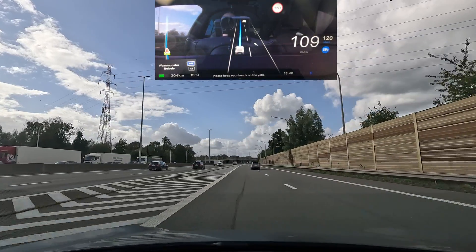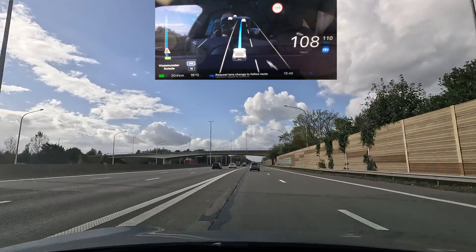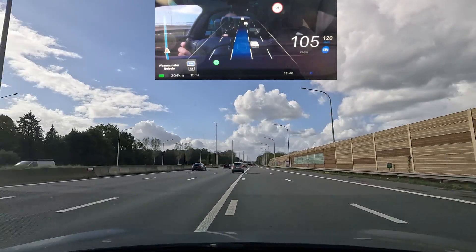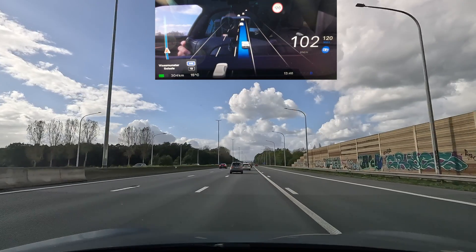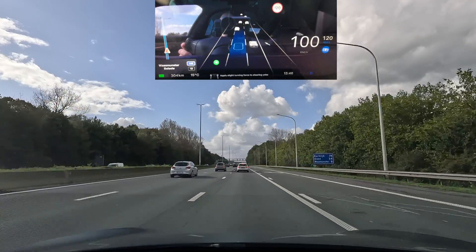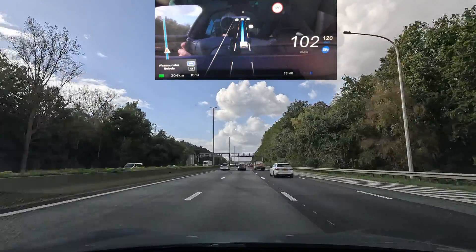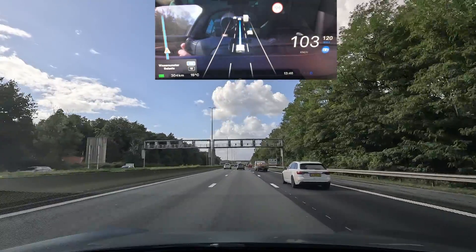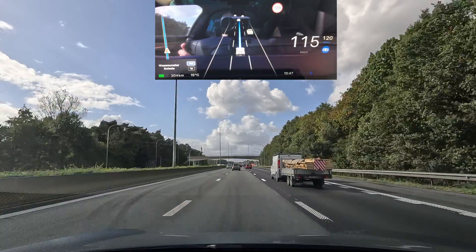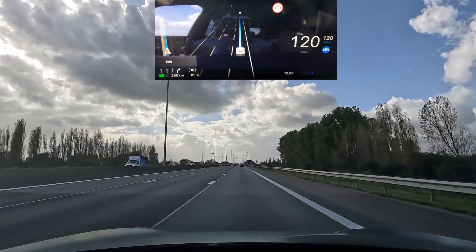Let's test merging onto an on-ramp. I just want to merge onto the highway, it's telling me to do that, I'm following directions — and it's doing that quite okay. Now of course it wants me to move over to a faster lane, and that's going quite smoothly as well, although it might accelerate a bit quicker. It's just too lazy in the acceleration when passing cars.